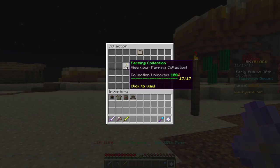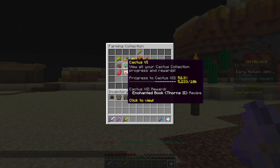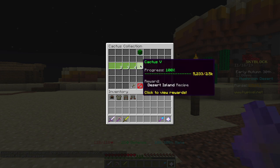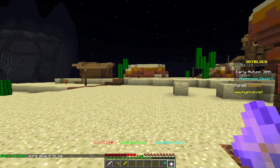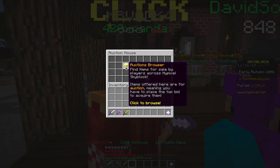For the sake of making this video complete, you can go into your farming collection — not the mining, the farming collection — and look at your cactus. At cactus level 5 you will unlock the desert island. But that's the whole point of the trick: we are not going to be farming two and a half thousand cactus. We'll use a different trick. So how do you unlock the desert island without farming any cactus?